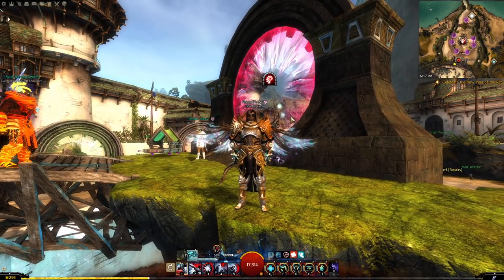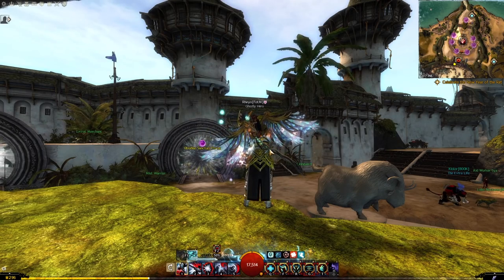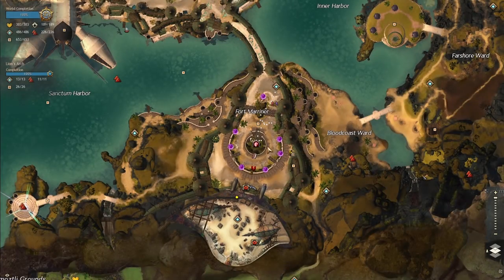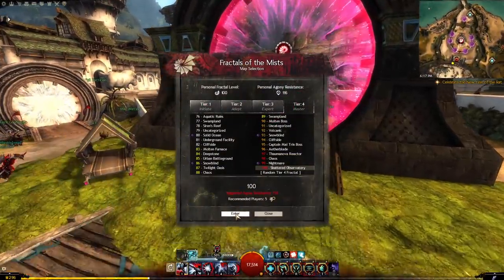Quick note on how to get here — it's pretty easy. All you have to do is zone into Lion's Arch and go to the southern part of the map near the conch shell-looking icon at the Fort Mariner waypoint area. Once you're there, you can just go in through the portal and you will zone into Fractals.